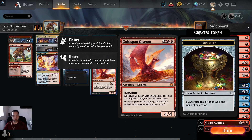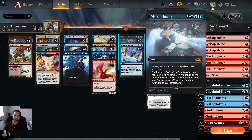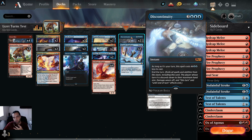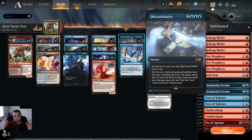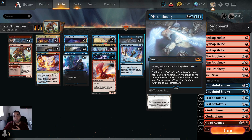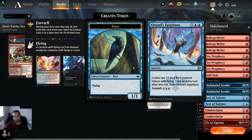Four Goldspans, and then the turns package: three Alrund's Epiphanies and two Discontinuities. They each have their own strengths. I like Discontinuity because I can end their turn — I can put an upkeep stop on their draw phase before they draw and end the turn right there. If I let them play a card, I can end the turn with the card on the stack and it removes everything. So the card they played — they don't get any of the effects and the turn ends.